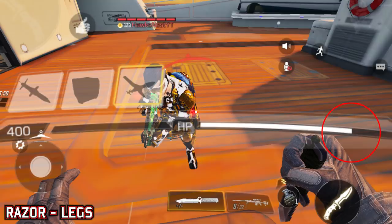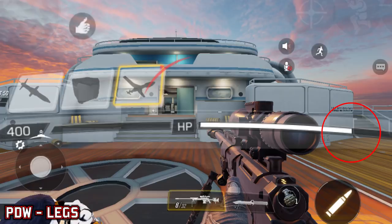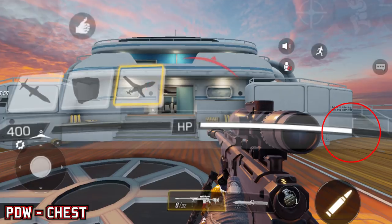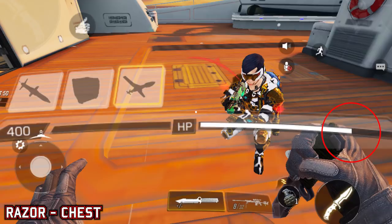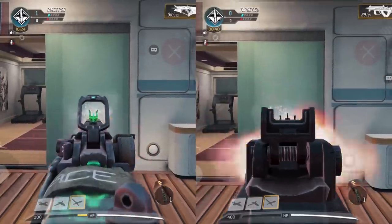The first thing we looked at was the damage of the two weapons. If you look on your screen right now, you can see that the leg shot damage with the Razorback and the PDW are identical. Then switching over to body shots — the damage is identical. Then switching over to headshots — the damage is identical. The close range damage of the PDW and the Razorback are literally identical; there's not even a little bit of difference.